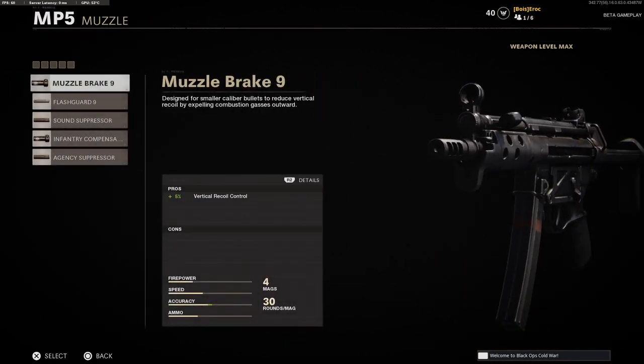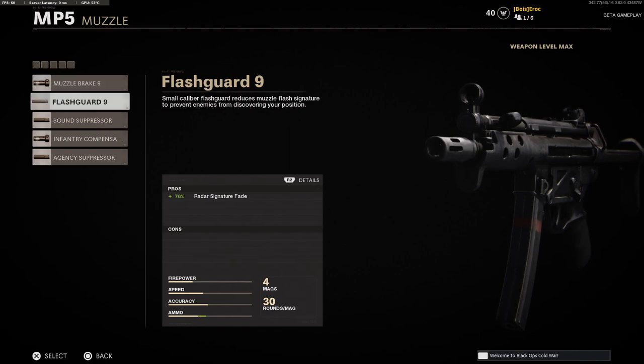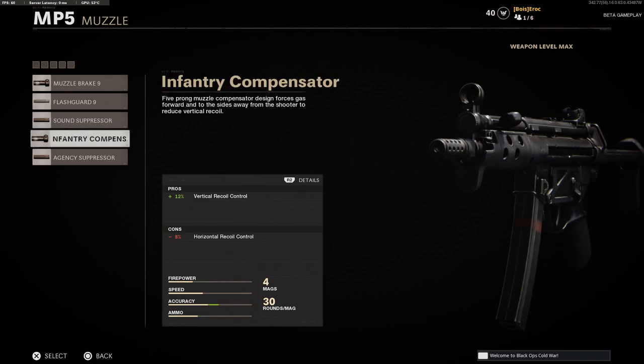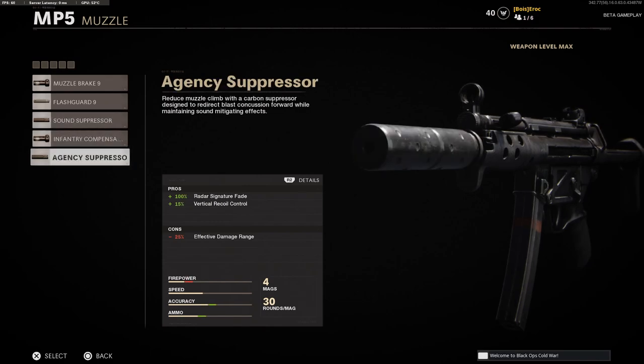For muzzle we have the Muzzle Brake, the Flash Guard, the Sound Suppressor, the Infantry Compensator, and the Agency Suppressor.